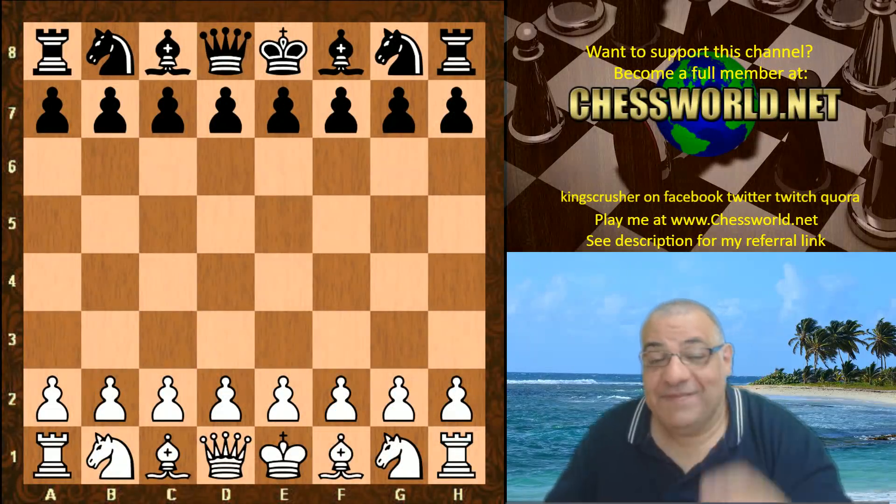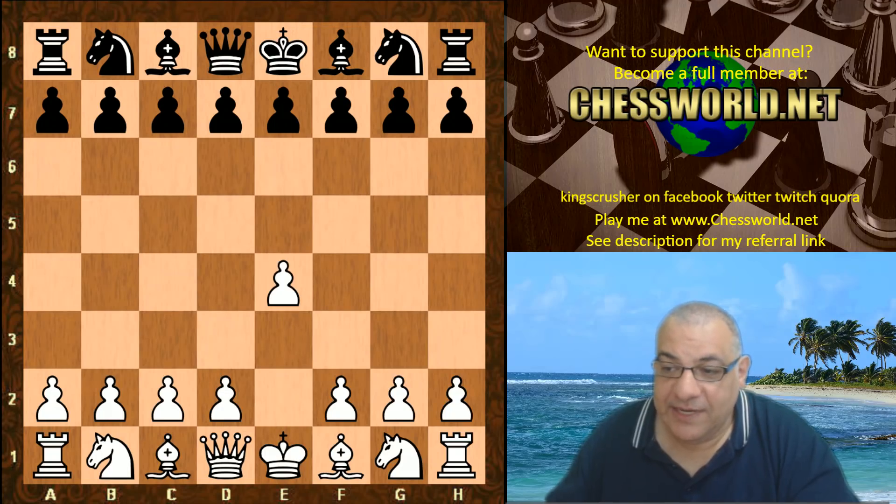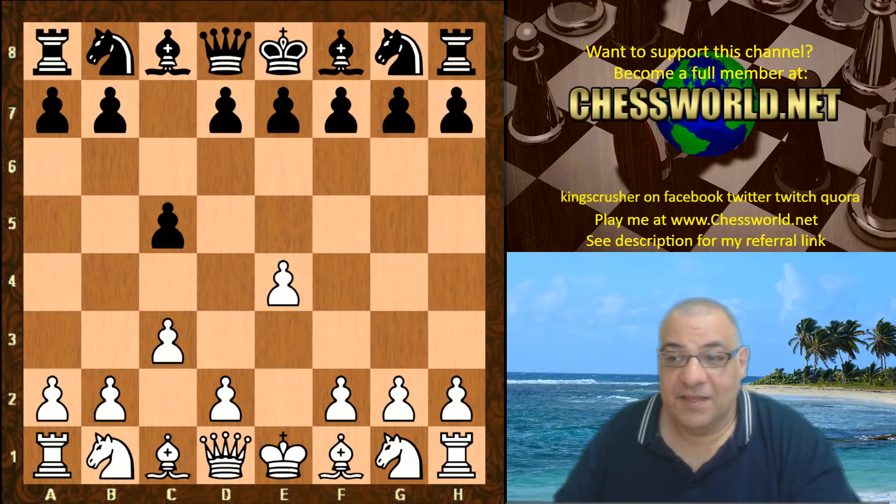Hi all. I have another interesting Leela chess game to show you — Leela ID 448 against Commodore 9.42 with four cores. This was provided by PWA128, who recommends this game on the Leela chess forums. E4 from Leela, we have a Sicilian defense from Commodore, and C3 — the Alapin variation.